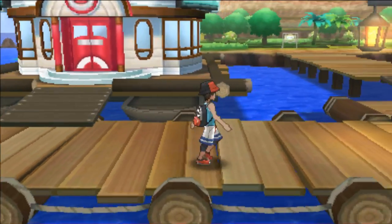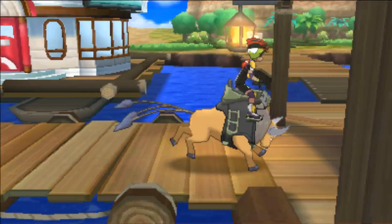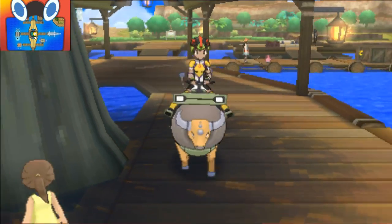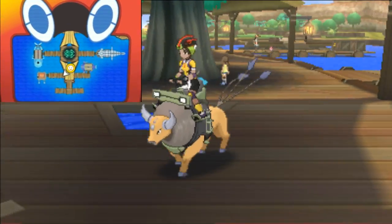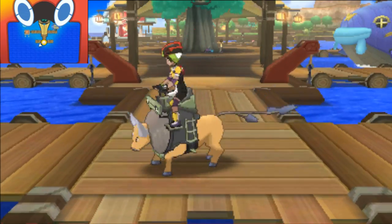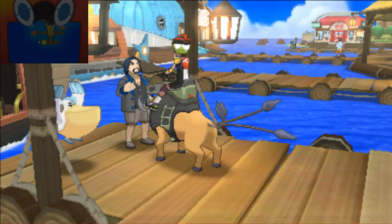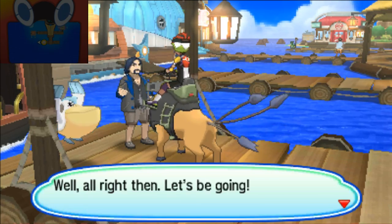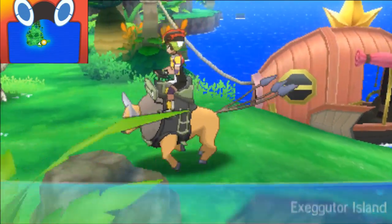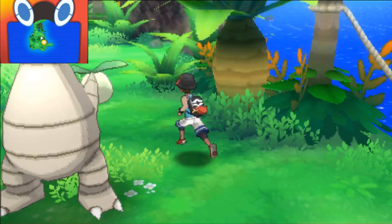Now we've made it to Seafolk Village and I have already beat the game, but I left some totem stickers for the end because I wanted to show you guys where they are in the final location. We're in Seafolk Village in Poni Island, and there will be some pretty easy ones straight off the bat. The first one we're going to get is on Exeggutor Island. You can only take the Lapras ride to it, but it's really easy.